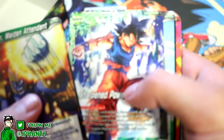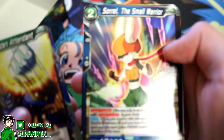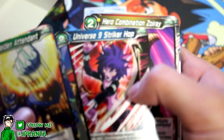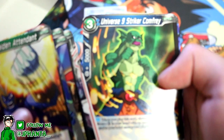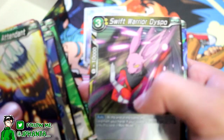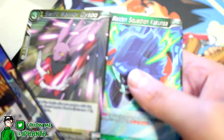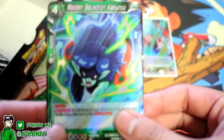Let me know — do you want me to read the card effects or skip it like I'm doing right now? Ultra Instinct Goku, Tracksuit Gohan, and then we have Rubrian, Sorrel, Universe 9 Striker Hop, Zori Ray, Time Kicker, some lizard dude, Tuffer, Dyspo — uncommon, and I'm guessing this is a rare? Yep. At least they are different. We got Maiden Squadron — Kaku. Alright.